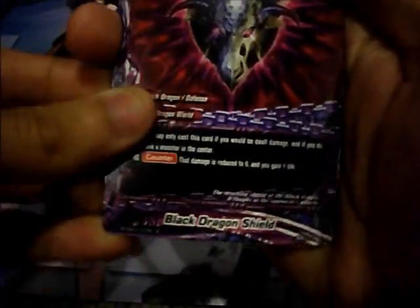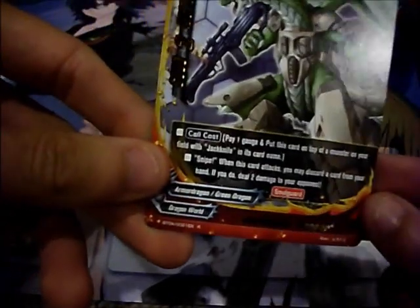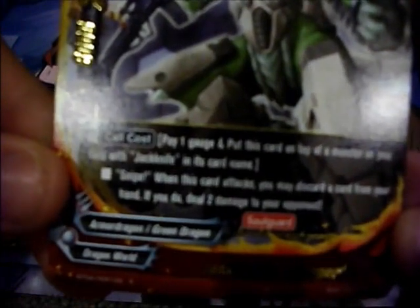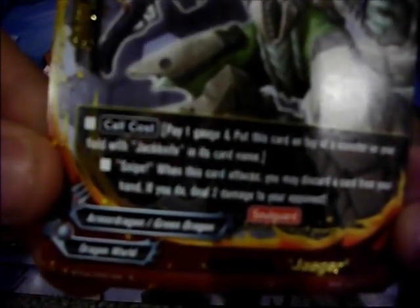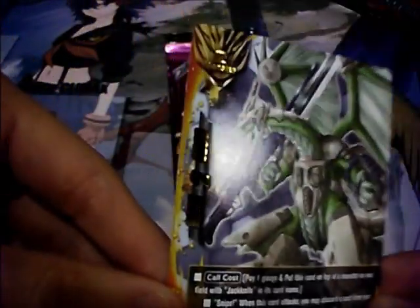Three packs left. Black Dragon Shield, Dark Star Call, Gorgon Three Sisters Senna, Wild Drake. And Jackknife Jaeger — he has Snipe: when this card attacks you may discard a card from your hand; if you do, deal 2 damage to your opponent. He has Soul Guard, and pay 1 gauge to put this card on top of a monster with Jackknife in its name.